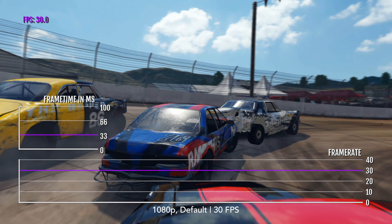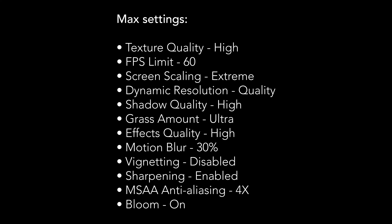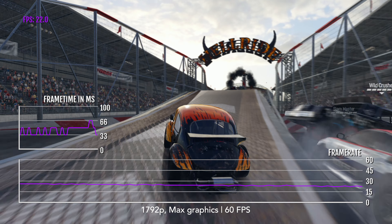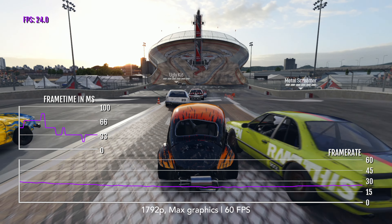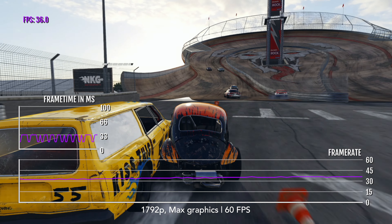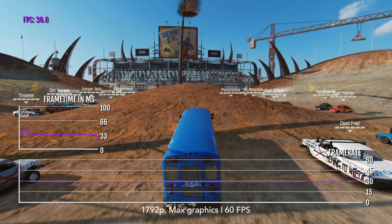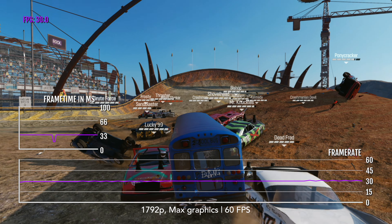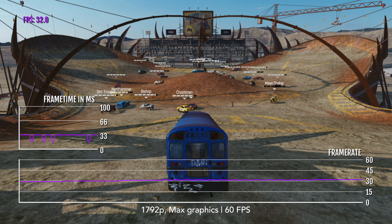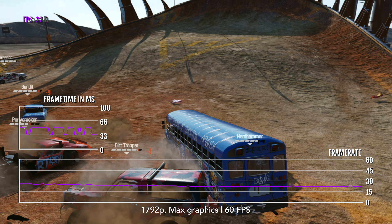Default settings are mostly okay and most will enjoy the game like this, but you can obviously go well above these settings. At the highest graphical settings, the game runs near 4K at 3187x1792 (83% scaling), seeing about 20 to 30fps — it will never hit the 60fps target. It has the biggest issues during big crashes, which happen often. Playing the game at max settings near 4K isn't advised; the machine just isn't powerful enough. That said, it's still pretty cool that it's at least somewhat playable at such a high resolution.